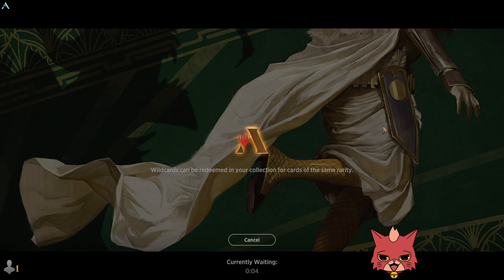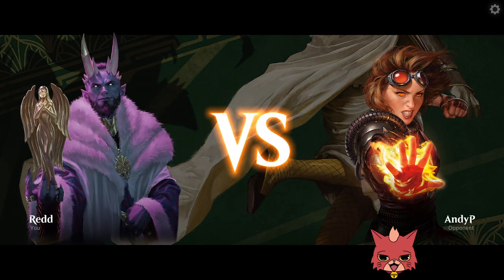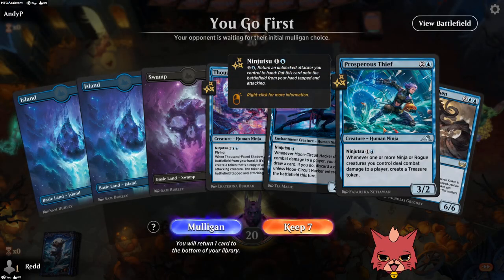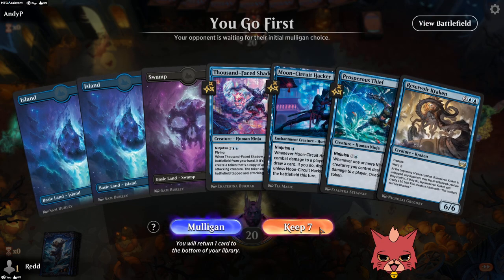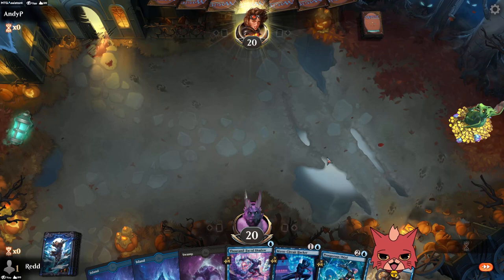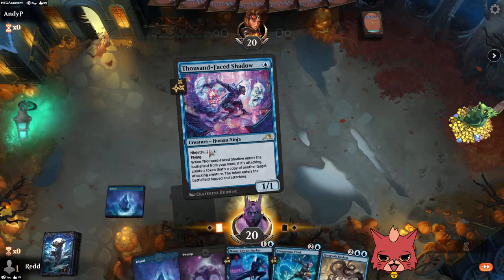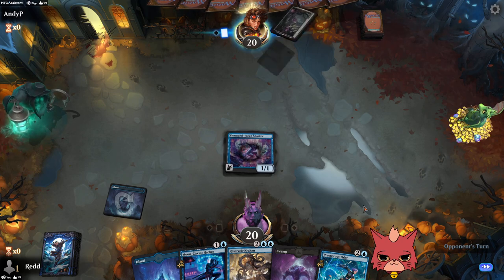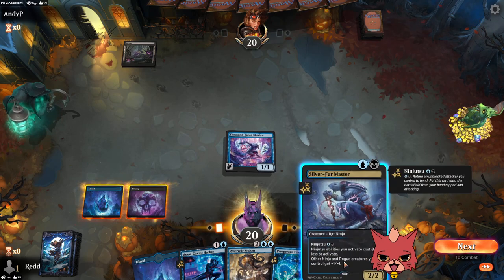The matches seem pretty fast. It's a pretty fun deck though, guys — I really think Getaway Car fits into a ninja build because it's one of those things I didn't think to add, but it seems to work. It's just such an aggressive card in and of itself. Turn two Prosperous Thief is crazy — let's see the Kraken this game! Silver Fur swing for two might be better.